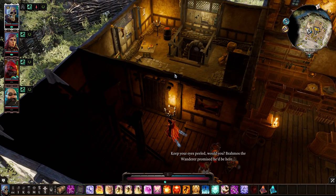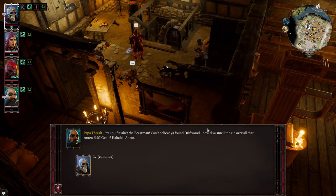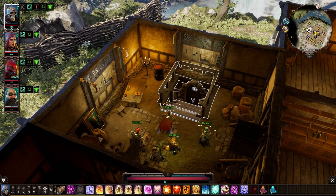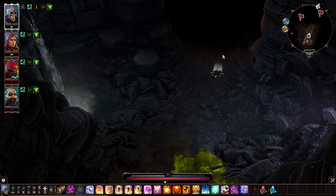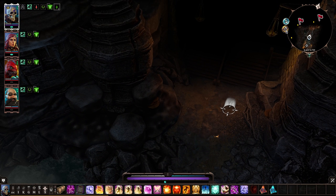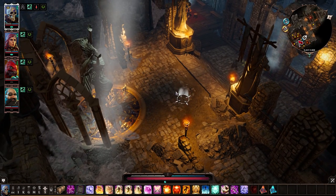Over here we have the Under Tavern — the Bouncer is Papa Thrash. He knows Beast, so if you have Beast or Ifan in the party, Papa Thrash will just let you come right on down. We get 3,000 experience for coming down here. Go to the waypoint down here to get your fast travel point.